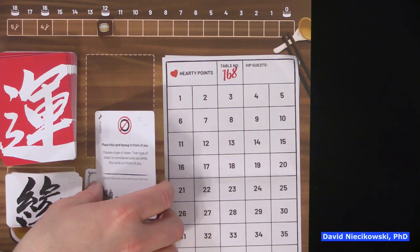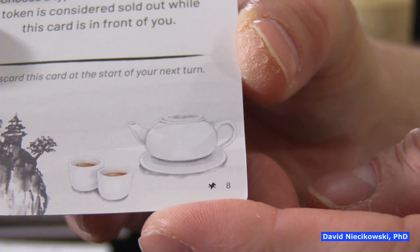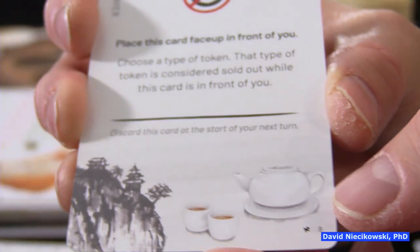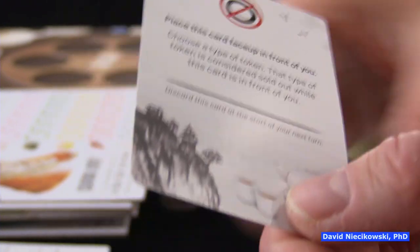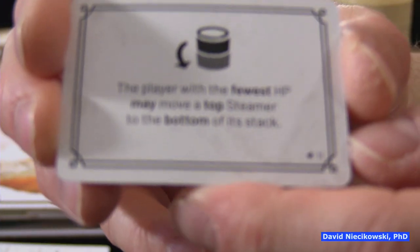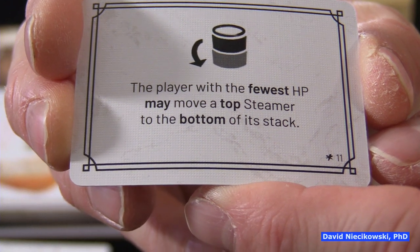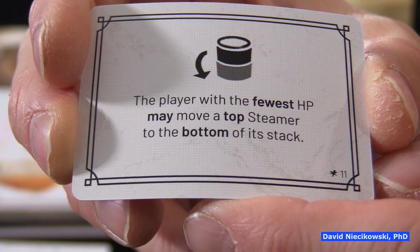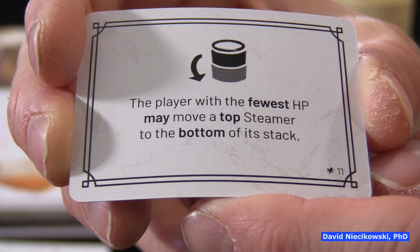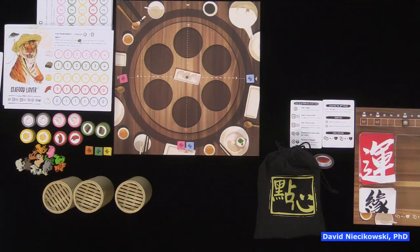The game can also end when the fate cards are all used. There's an option to play a more friendly game and remove cards from the deck. You'll see a very small mark in the corner — that mark indicates a card that has more of a take-that element. So if you want a friendlier game, you can remove those cards. Here's an example of a fate card: the player with the fewest hardy points may move a steamer to the bottom of its stack. That's take-that because you can mess someone over who's going for certain dim sum.